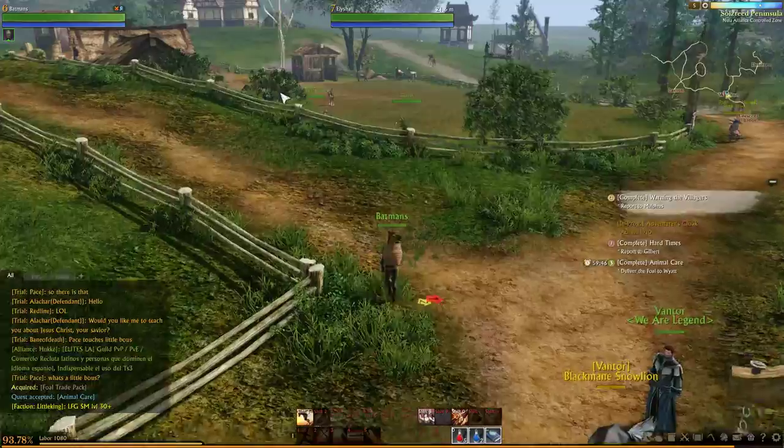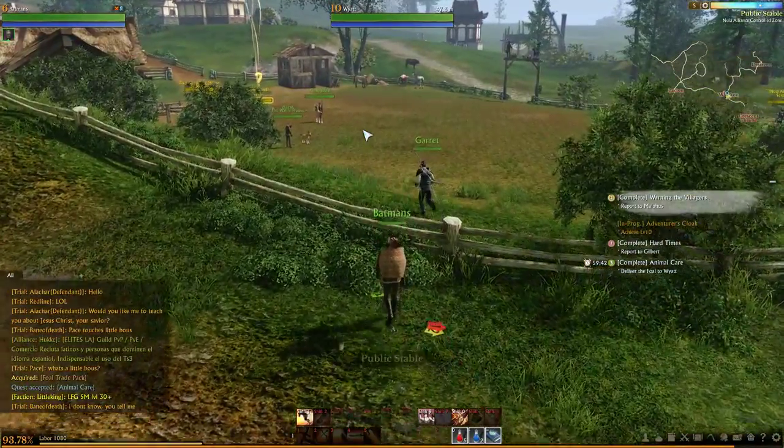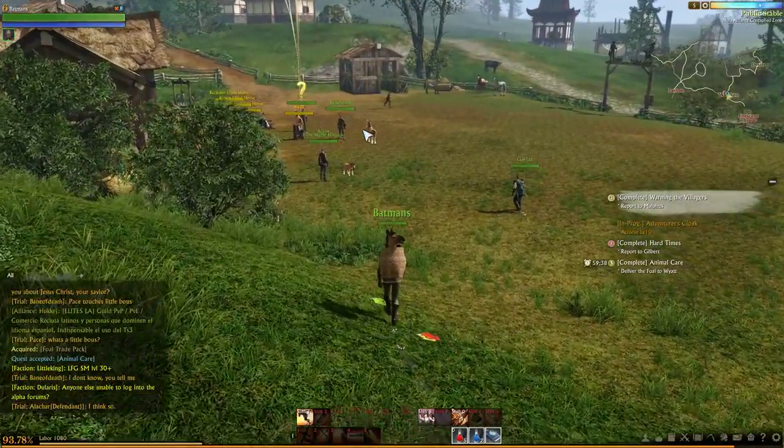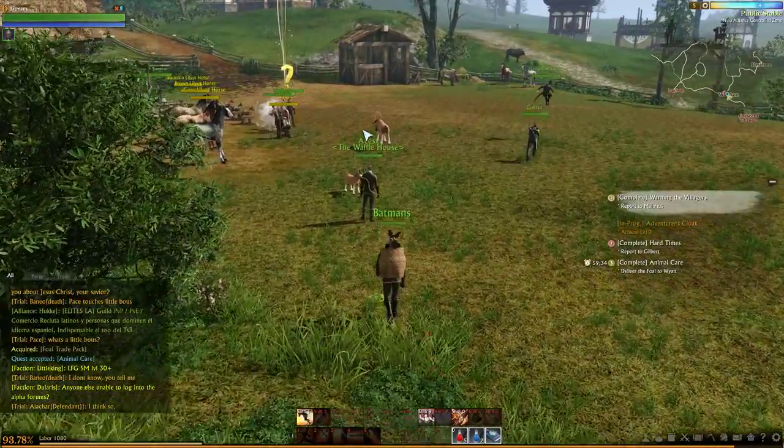So what we're going to do is just follow — this is number 3. Number 3 corresponds with Wyatt, who is over here. The quest is the same if you're an elf or if you're some of the other races; just the names and the areas are a little different, but should be about the same level and the same sequence.